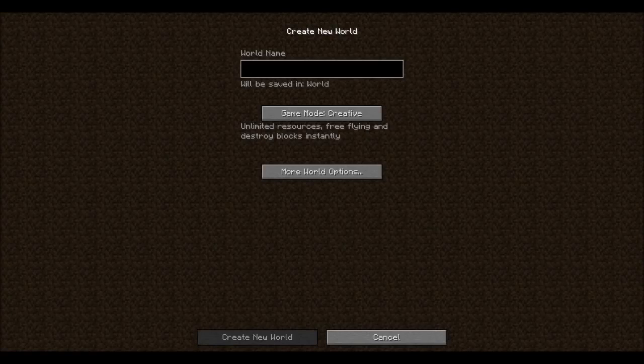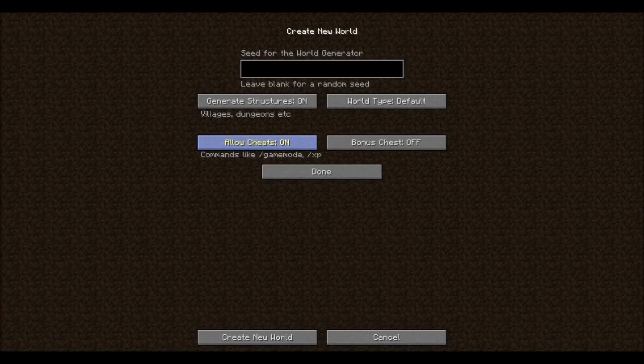I've put caps lock on — emerald, like that. Then you put cheats on. Everything should look like this: generate structures off and world type super flat.